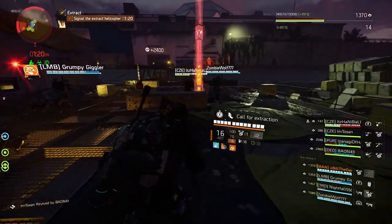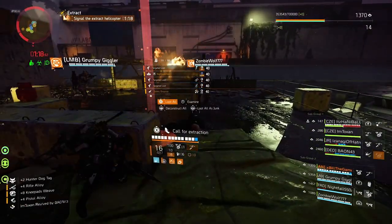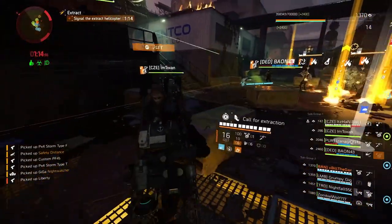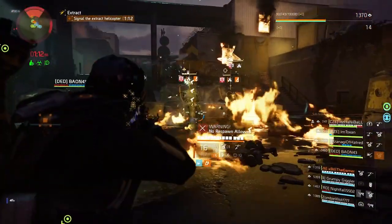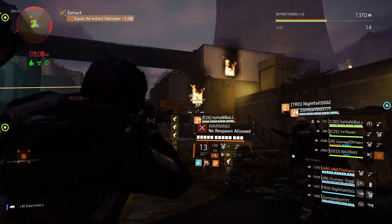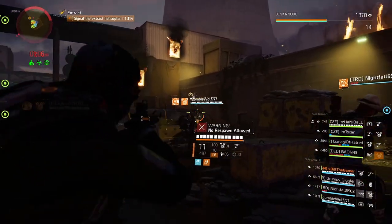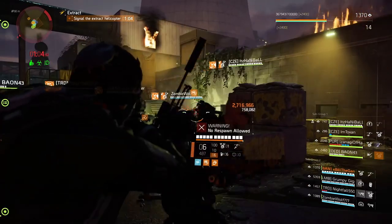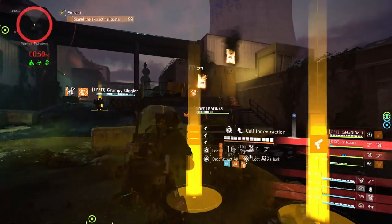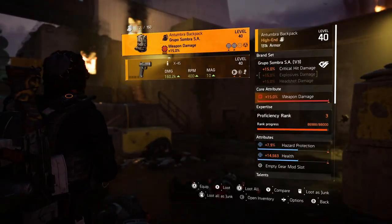So for anyone looking for exotics or named items, jump into Countdown — you can randomly matchmake for it. I've been playing recently and found some really good teams. Pistol targeted loot for exotics, any other targeted loot for named items, especially if you're looking for a specific one. Check out this video for more Division 2 content on the channel. That's going to do it for this video — I hope you enjoyed it and it helped you out. Thanks for watching.